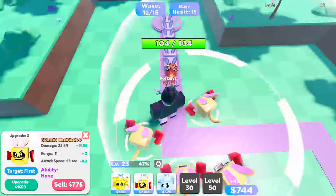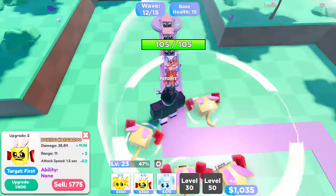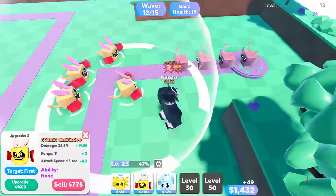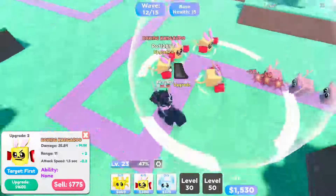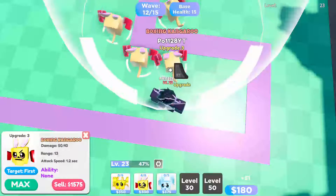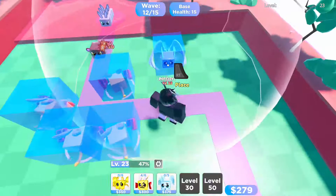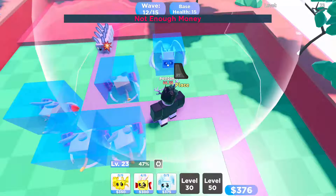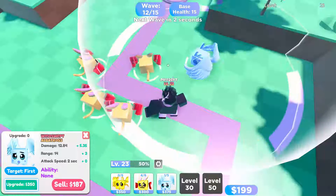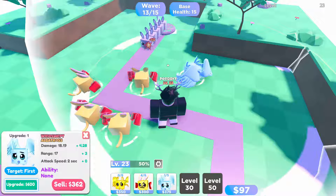Once you get them up to like 50 damage per hit you can probably beat the entire hard mode. It doesn't seem much different from normal mode - they just have like double the health, but these guys still insta-kill them. Now they're all at upgrade 3. At this point you can put in your other guys if you want - like some far range guys - but you don't really have to. I'll put down this guy; this is my first ever epic, Thygont - I hatched it in my last video where I was showcasing the game for the first time.